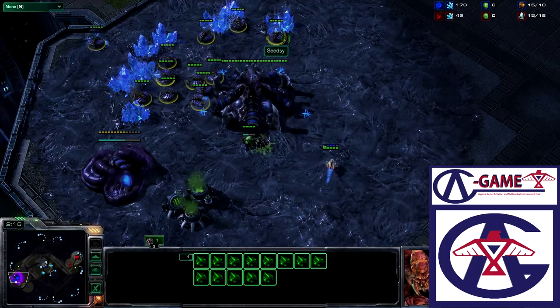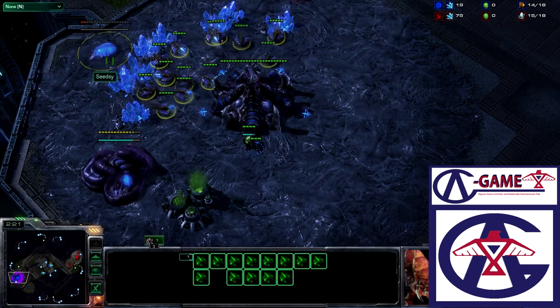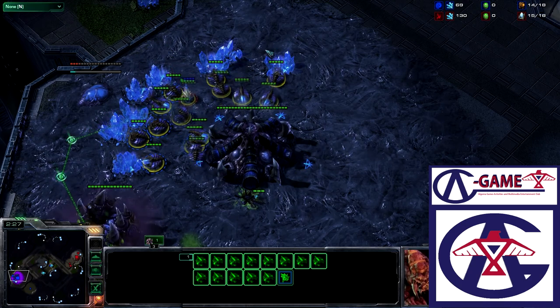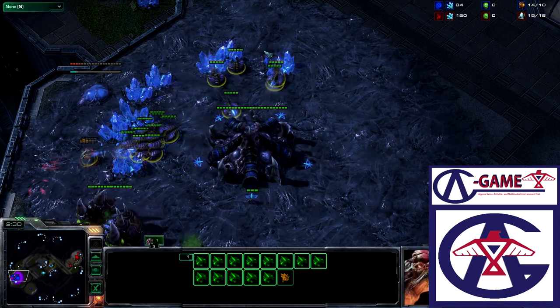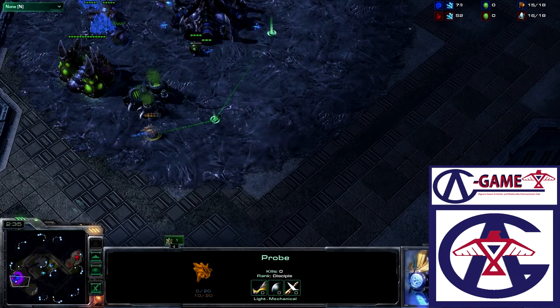He's going to be building a spawning pool. He does have the drone right here in the back. Down goes the pool to block that entire pass, so that probe does have to go through the mineral line. That probe still goes through — he survives another pass with just 10 HP.